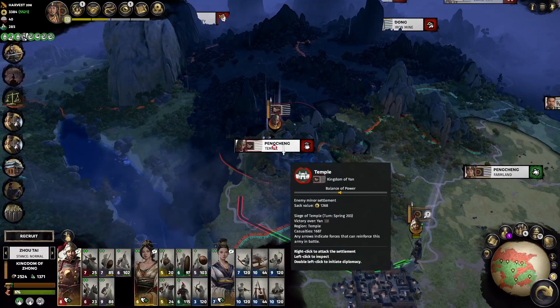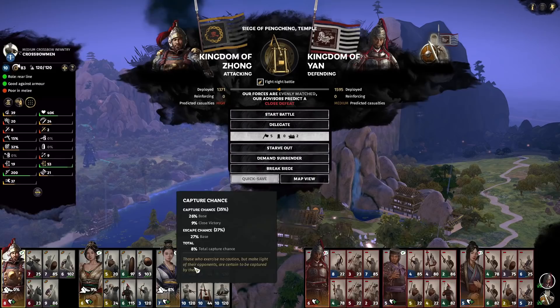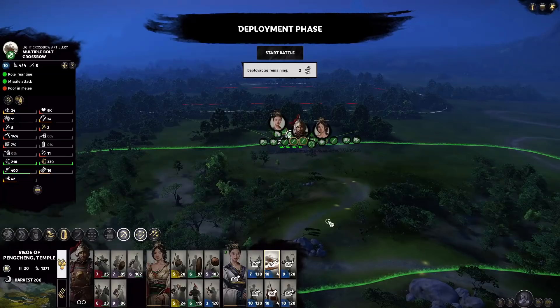Over here we can actually fight. We can take back our temple and wipe out Gongsun Zan — hopefully we get his weapon. I don't think this is going to be a defeat for us. They do have a lot of annoying cavalry, but we have Zhou Tai to take care of that, and we have our siege weapon that's relatively healthy. So let's jump into this fight. We're loaded up in here — beautiful weather, big mountain right behind us, temple right behind us. Even though we're attacking the temple, the temple is somehow behind us, but that's perfectly fine. I like to use this hill.